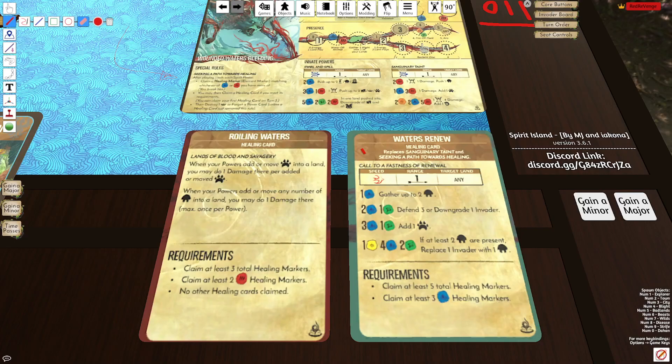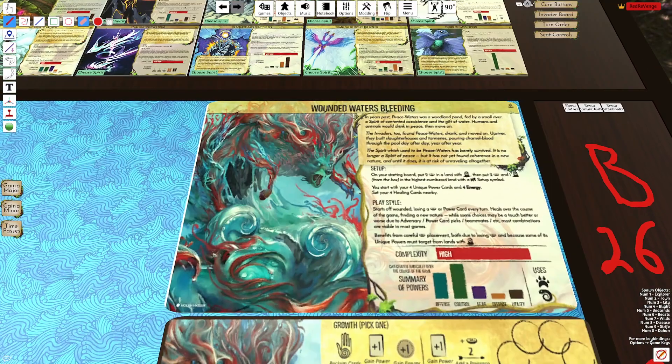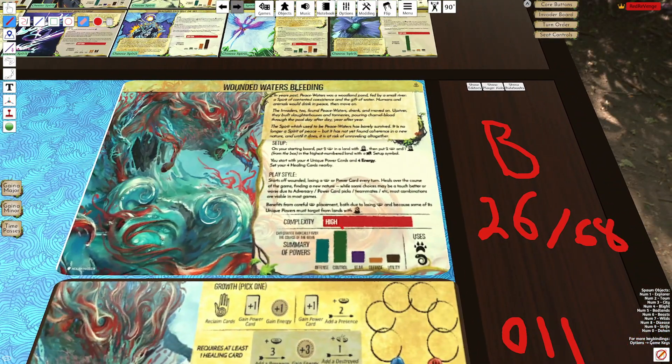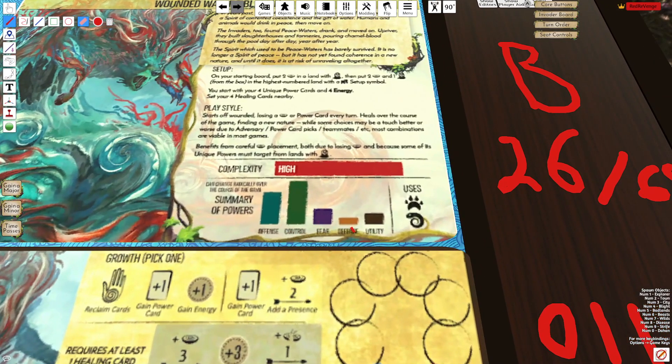Welcome back to another Spirit Island video. In this video we're going to be discussing the final spirit of the expansion, Wounded Waters Bleeding. This spirit is a high complexity spirit with plenty of offensive and control abilities. It has some fear, defense, and utility. It is a beast user and also a disease user.